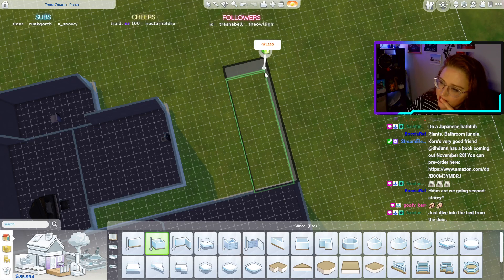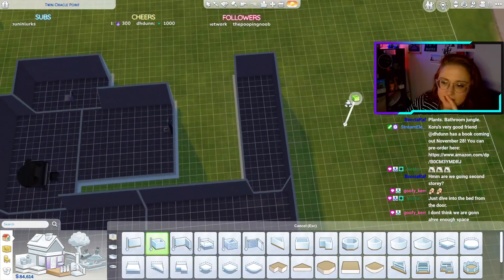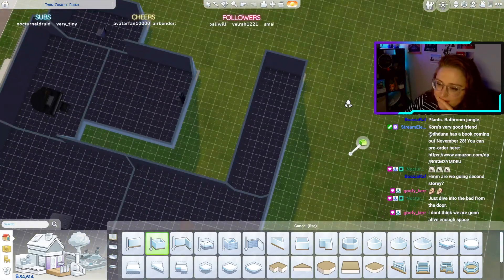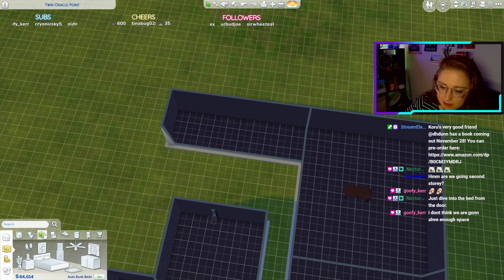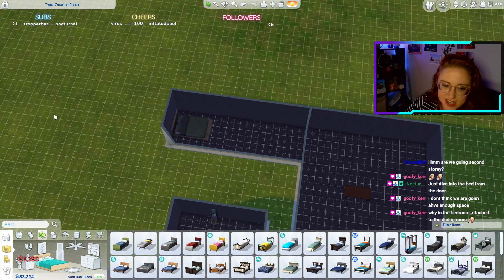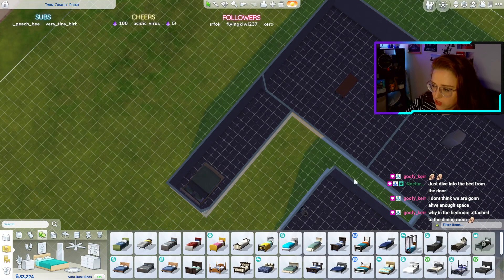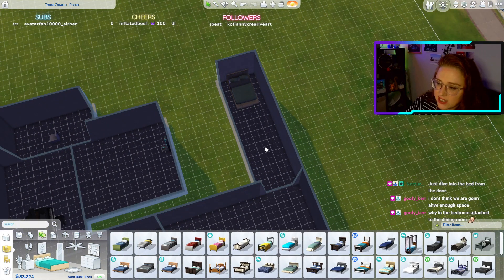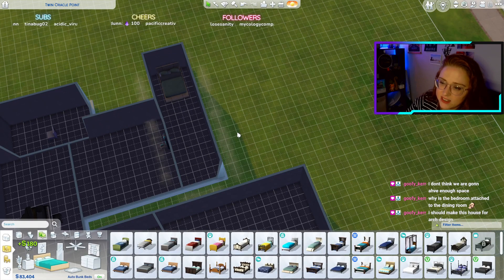Where are we going? Dive into the bed from the door — okay, that's bedroom one. It's just wide enough for the bed at the end. The bedroom's attached — it's going to have a door from the hallway rather than being attached to the dining room, but I could move it to be kind of there instead.